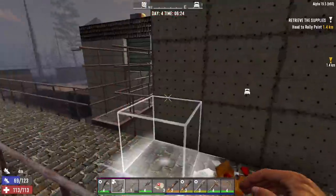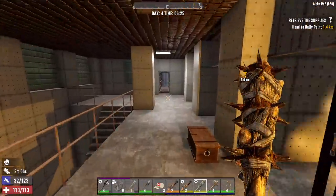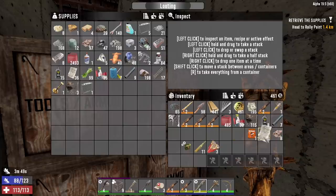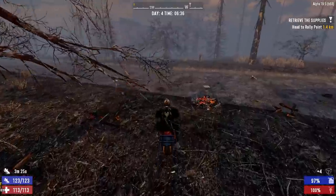I do want to make an escape tunnel out of the prison — it's a prison, it's only right that we dig an escape tunnel. Plus that'll be a nice safe way to get in and out of this place. Now we're heading over to that job for Trader Jen to get that knocked out.